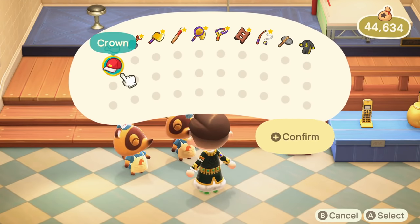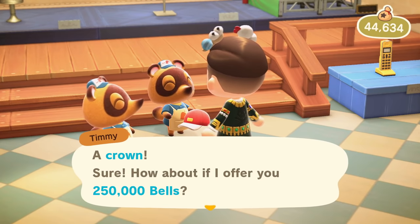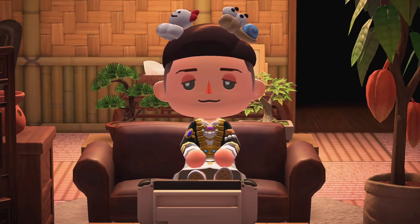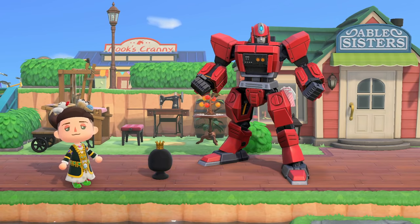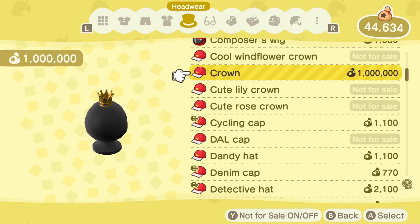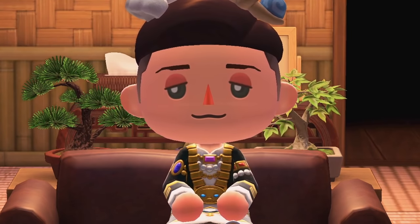Close behind the Royal Crown is the regular crown, which sells for 250,000 bells — tied with the Robot Hero as the second highest selling items in the game. Selling 25 of either will be enough to be debt free. Not that either would be easy to acquire 25 of. At least the crown could be bought. But to get 25 Robot Heroes, you'd need 25 rockets, 25 gold armors, 750 rusted parts, 2,250 iron nuggets, and 250 gold nuggets. So it's an inefficient way to pay off your debt, to say the least.